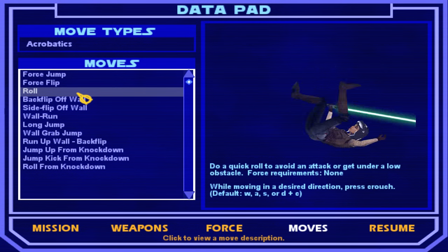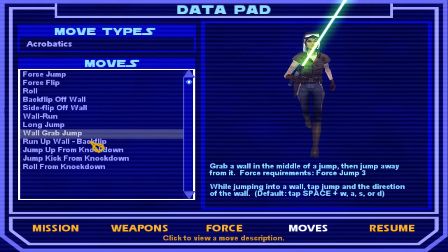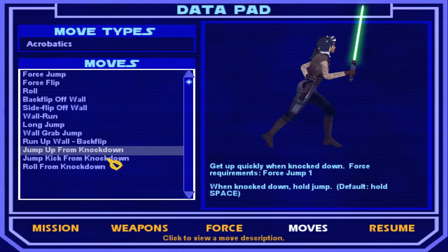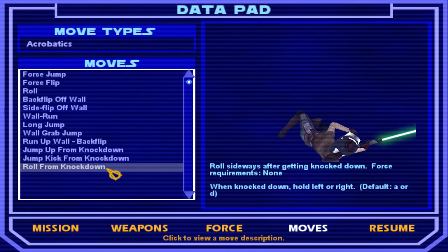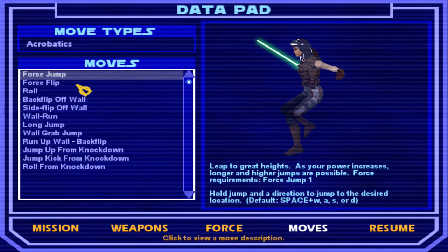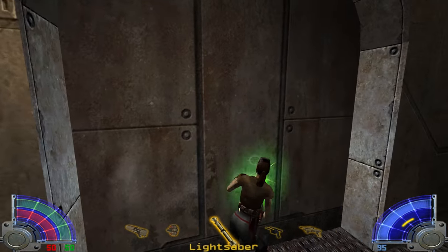We can do wall run now. Apparently rolling is a very important one. I don't know if I had all this before, but I just didn't really look at it. We're gonna have force jump three. Go quickly when knocked down — hold space. Jump kick from knockdown. We can roll sideways. The force jump — that's it. So now we can do this.